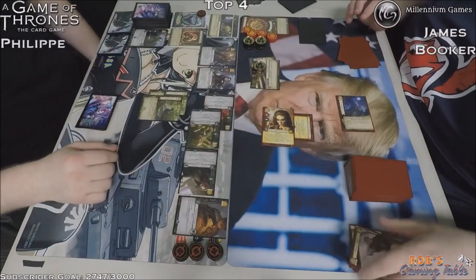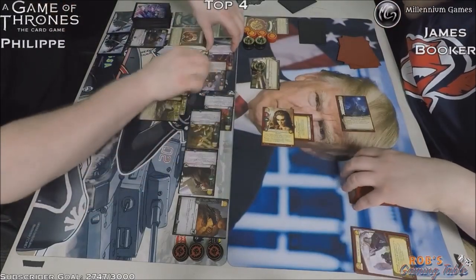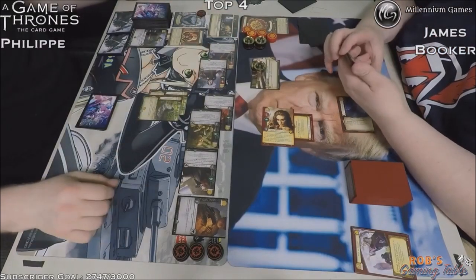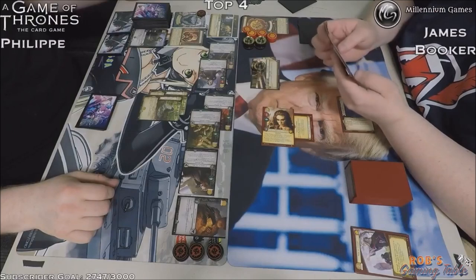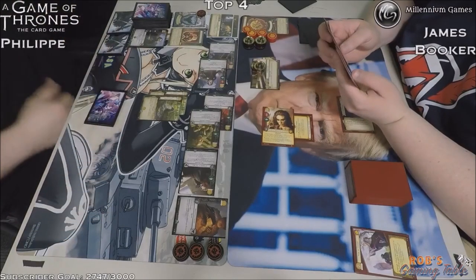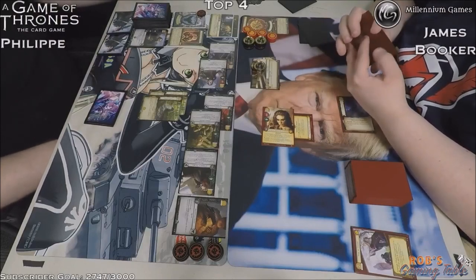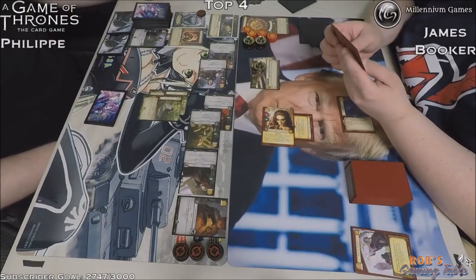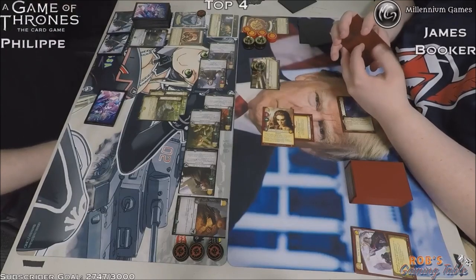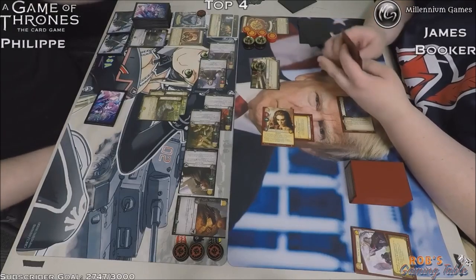And it was a Trial by Combat — military of 8, stealth on Chella. On the military challenge, Chella does not have stealth — only on Intrigue. So here's where we'll see if that gold is spent to bring a Burn Man in. The problem is when you bring the Burn Man in, the Hound or the Burn Man will not win this — they'll have to be claimed. Because you can't choose Chella. So if Chella just sits out there by herself, she can't be chosen, and nobody has to die for claim.